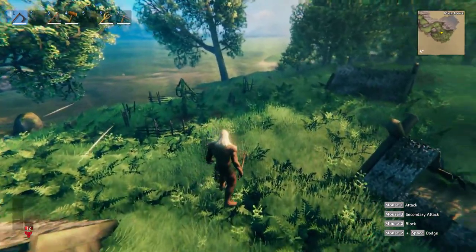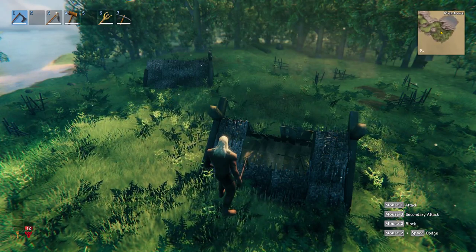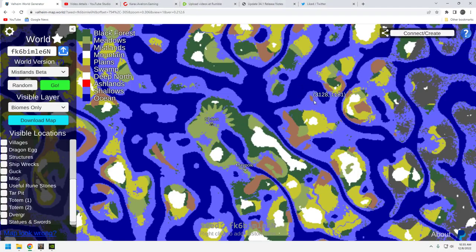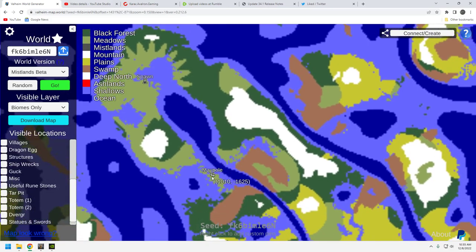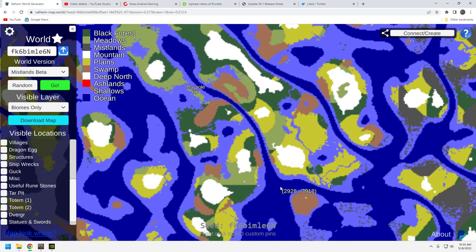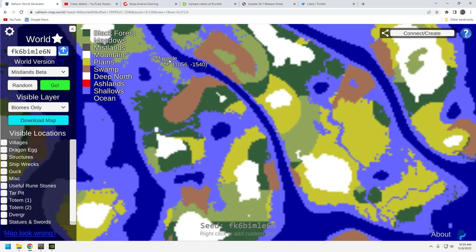This is the Mistlands update — my game is fully updated, so this should be live for you too. Looking at the seed generator: here's the spawn, and here's the maypole location with the two maypoles. Running down, you're looking north-northwest — it's basically a big bay that runs all the way down and lets out. You also have opportunities to get out to the east side of the ocean from that maypole.